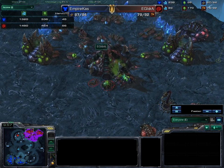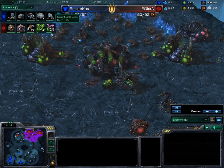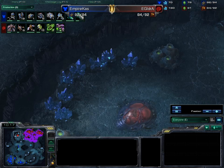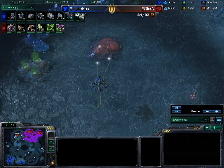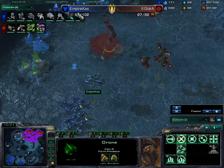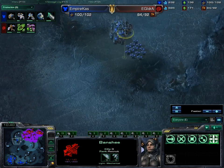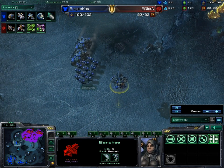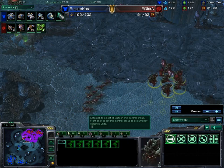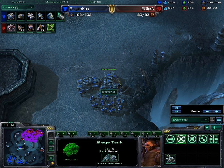Empire Cast is leading by 10 food right now. IdrA is heading into his tech — the muta-ling play, which is his favorite. The banshee goes for a big hit on IdrA's hatchery, getting it very low. The mules are out but can't finish it off — however, the banshee forces a cancel on that hatchery. Nice harassment by Empire Cast — this delays IdrA's third expansion heavily, and as a Zerg you really want that hatchery up as fast as possible.